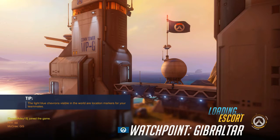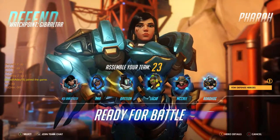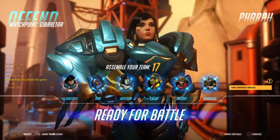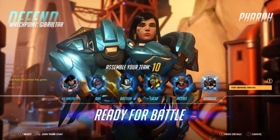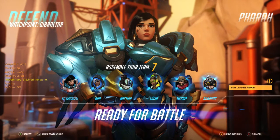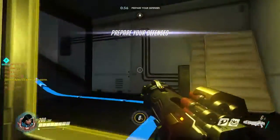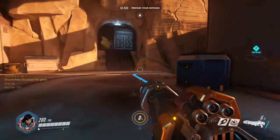Arriving at Watchpoint Gibraltar — that's what we're going to do. Prepare your defenses, select your hero. I'm going to pick Pharah — let's have a little fun with her.